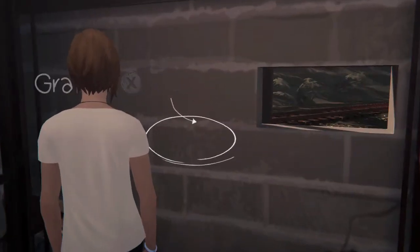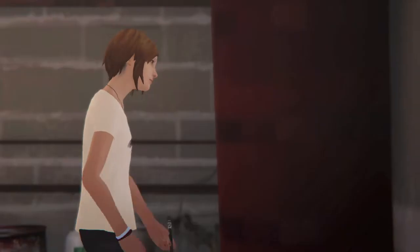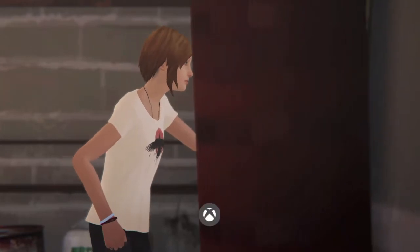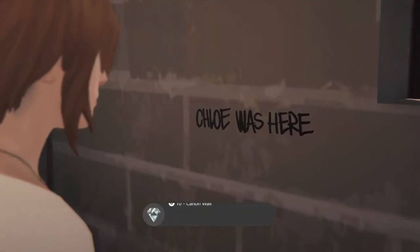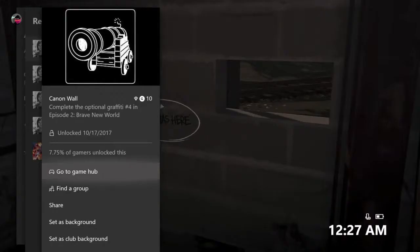Before you put on any clothes off the duffel bag, you want to turn around and then head towards this corner wall right here. Hit the X button to graffiti it up and you should be on your way to yet another achievement. 10 gamerscore, and that's all there is to it.